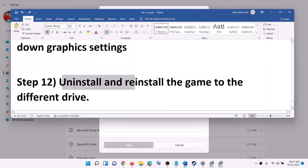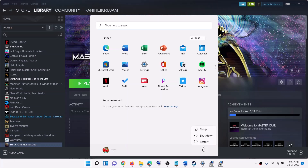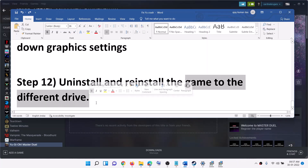The last step is to uninstall and reinstall the game. Right-click the game, select Manage, then Uninstall. After uninstalling, go to the game installation folder and delete the game folder. Restart your computer and this time try to install the game to a different drive if possible, then launch the game.